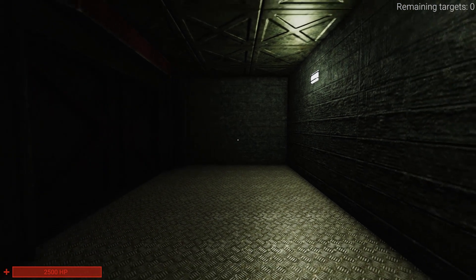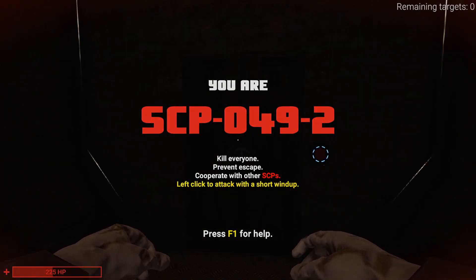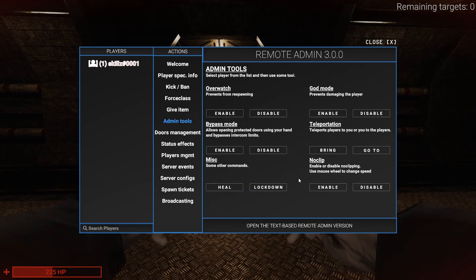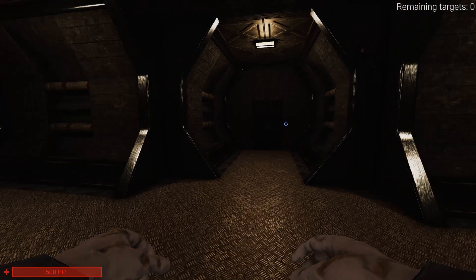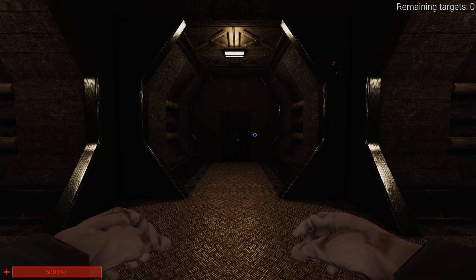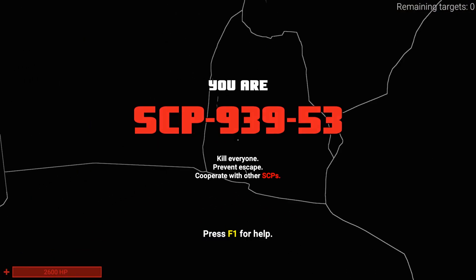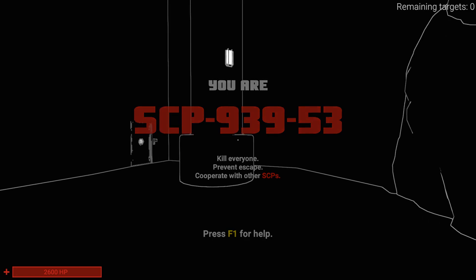SCP-049-2 now — there's a misspelling, they just edited that — he now has 500 HP, which is good. Zombies can now survive a lot longer. SCP-939, both instances now have 2600 HP instead of 2200.